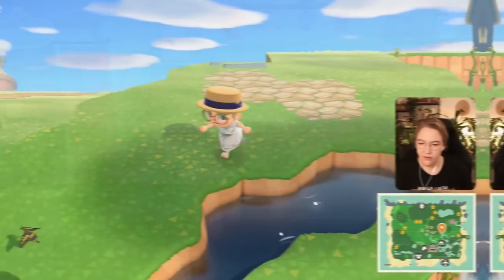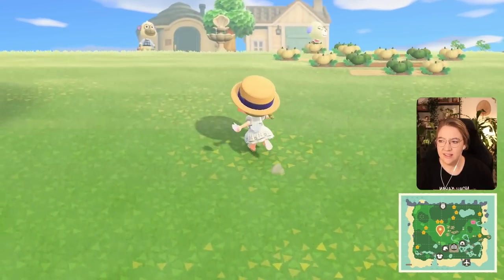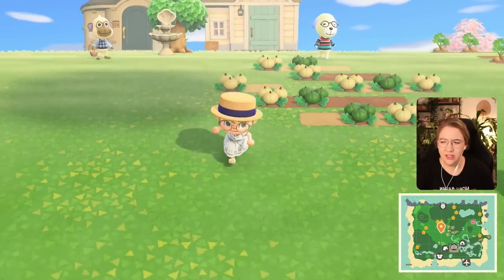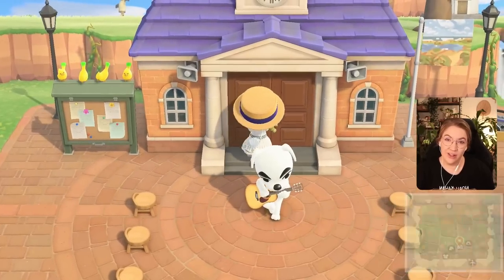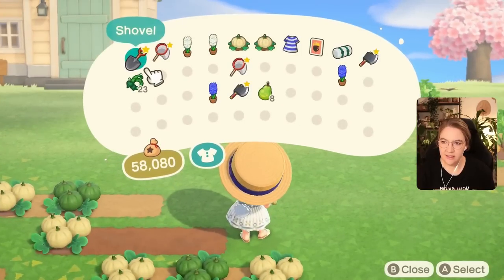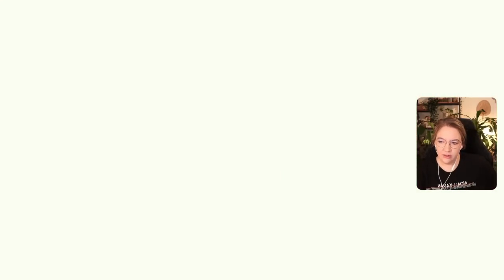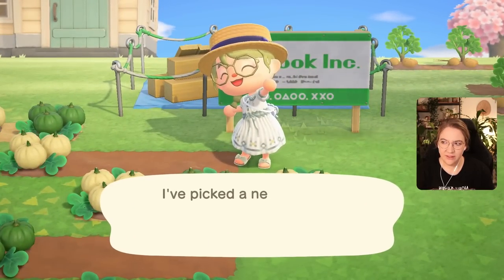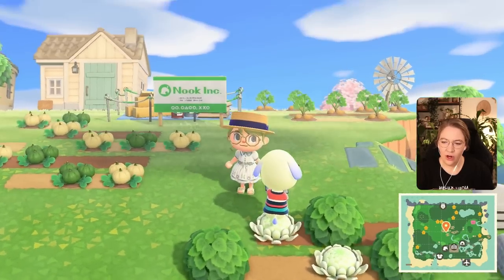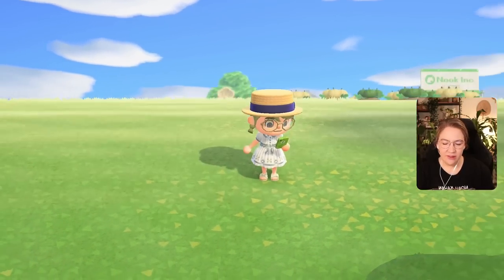Let's time travel to the next day so that Daisy's house is also moved out of the way, then we'll fix up our neighborhood. Houses are moved out of the way, so we'll go back to Resident Services and try moving Alice again. We do have some really cute villagers on this island. I think our lineup ended up a little differently to what I initially planned but I'm honestly very happy with them.